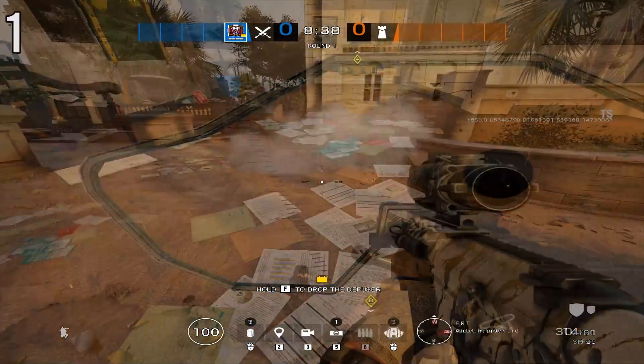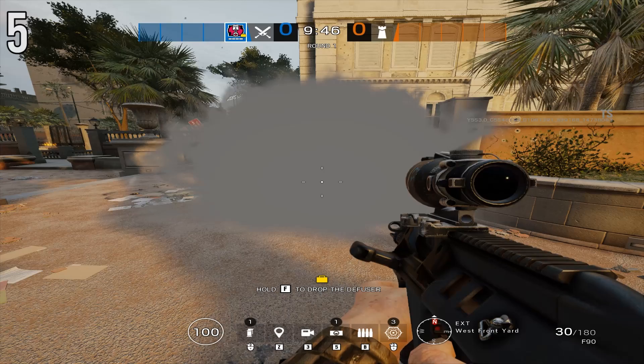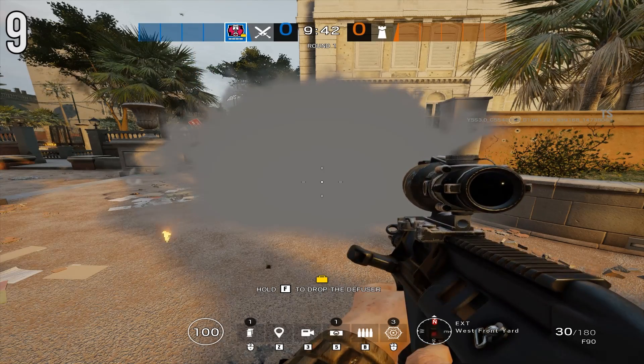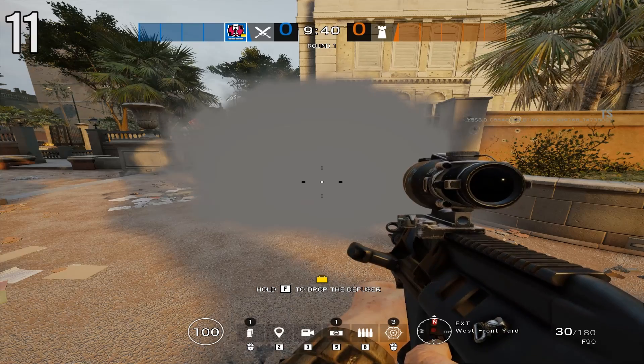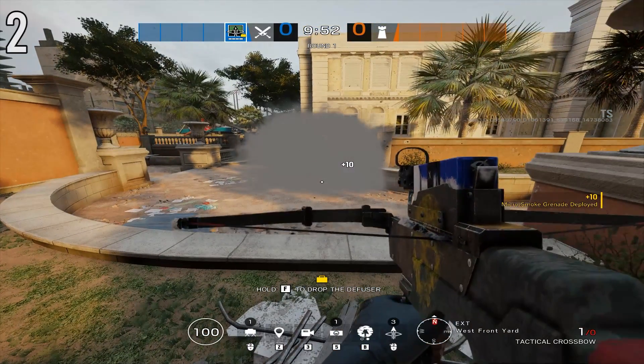A mistake for Capitao, and definitely something to be aware of, is that his smoke bolts last a shorter amount of time compared to a regular smoke grenade or an operator like Gridlock. Capitao's smoke bolts last for 10 seconds, whereas a regular attacker's smoke grenades will last for 13 seconds.